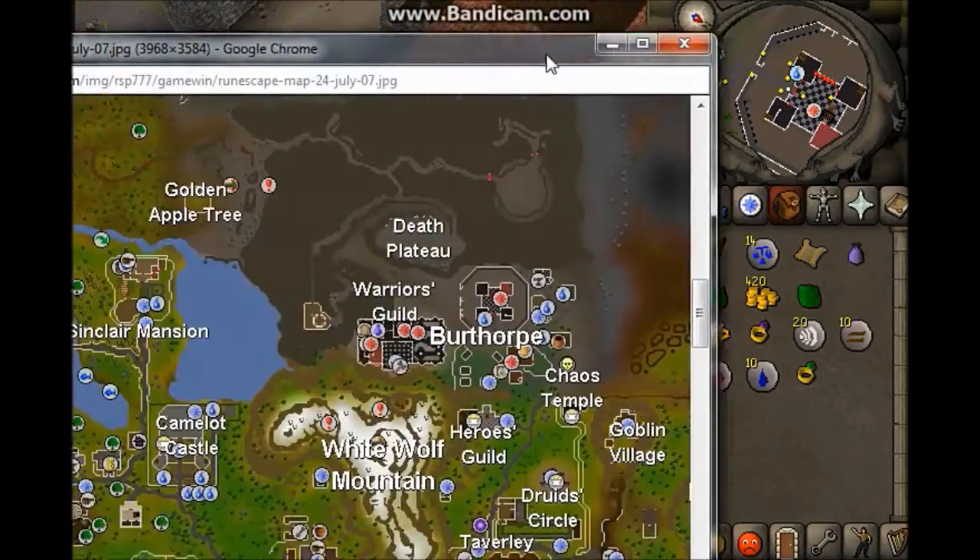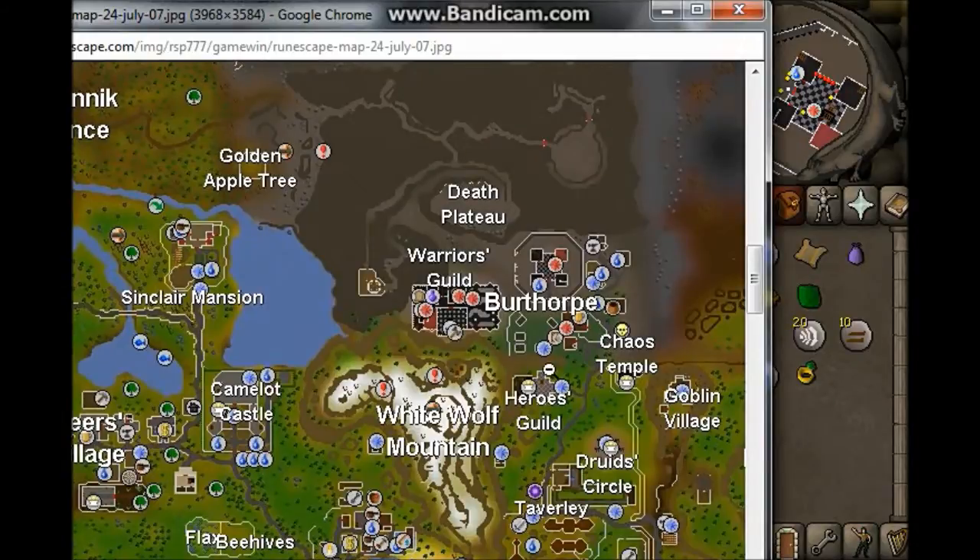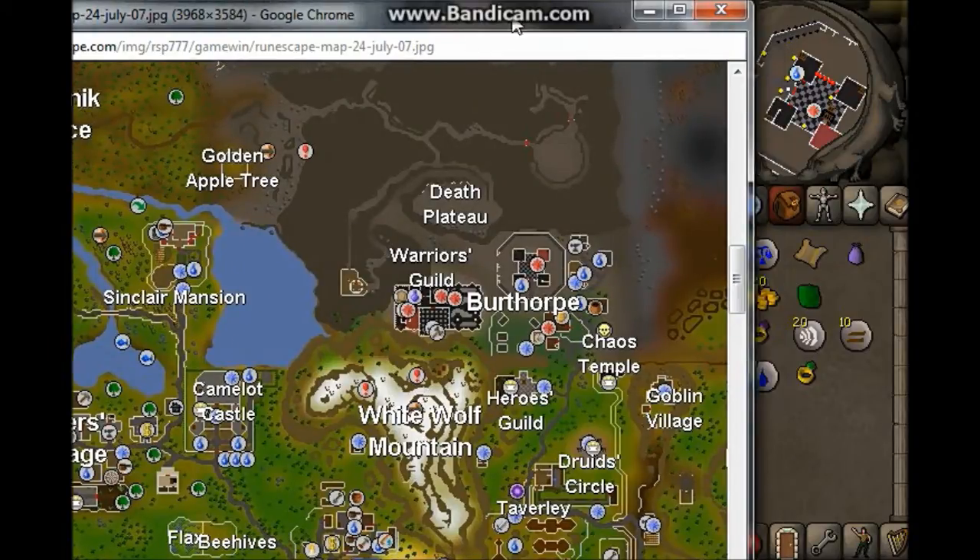Now on the map, as you can see we are now here, coming out of the games room. The house we need to search is this one here, so you just make your way from here to here, like I do here.